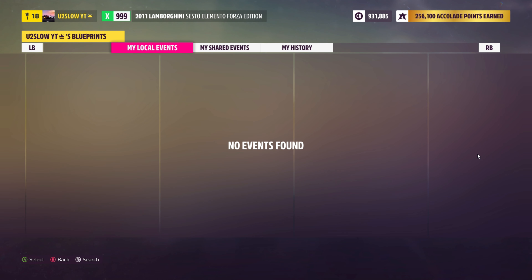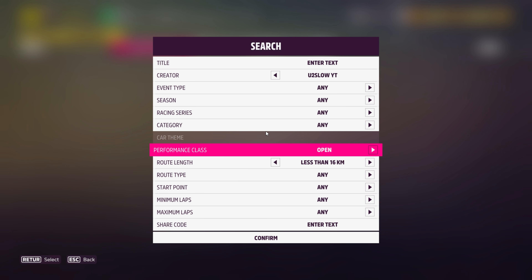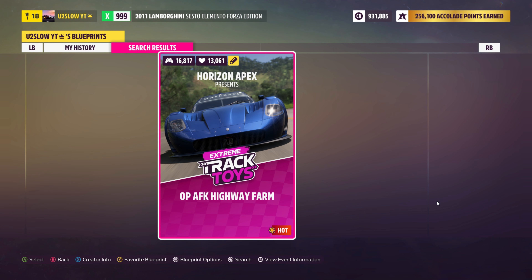Go to My Events — it'll say no events if you have none. From there, press the search button and go to the share code. The share code will be in the description below. Please check out the guy who found this glitch and made this map. Press the creator code, hit enter, then confirm.